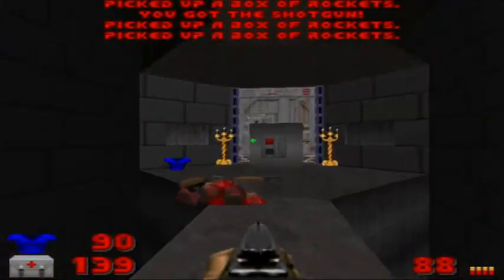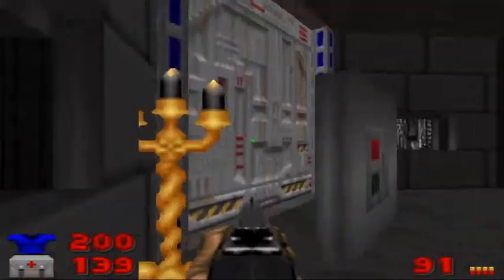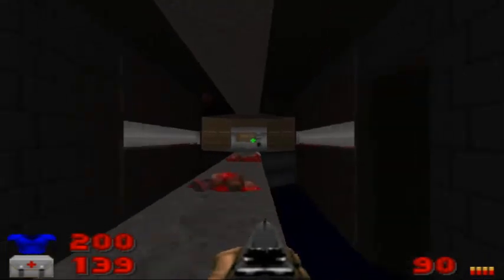Let's cross the bridge, grab the rocket stuff there, and take out two chaingunners. The windows will open once you get across the bridge. There should be one more — I hear them. There we go. Flip the switch.